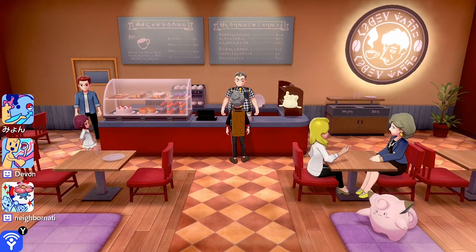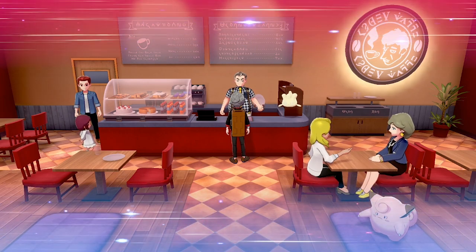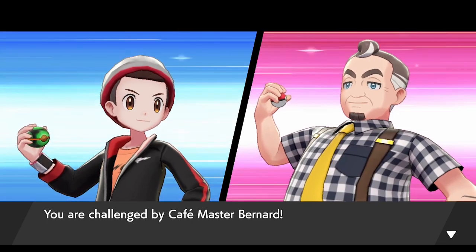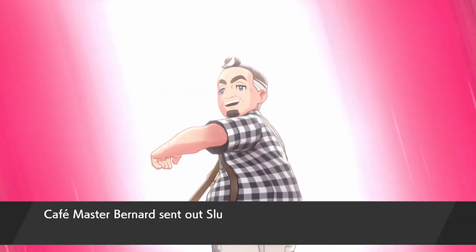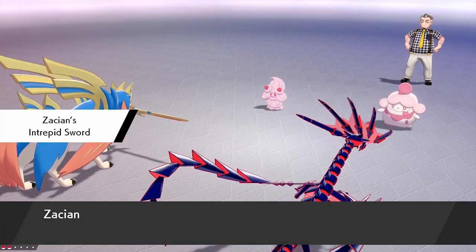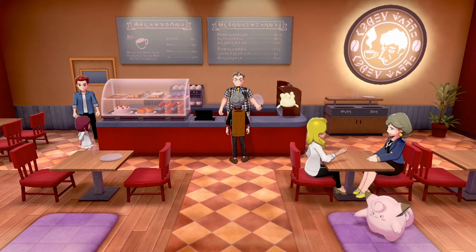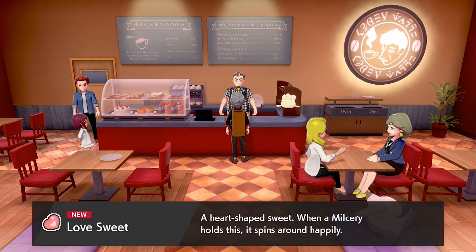We're hopping over to the next café in Hammerlocke. Talk to the chef again and do the same process. We don't need to re-activate the glitch since it's still active — but remember, if you close your game or go online for any battles, it will stop the glitch from working, and you'll need to do the ranked battle process again. This time we get the Love Sweet, which is the second one on our list.